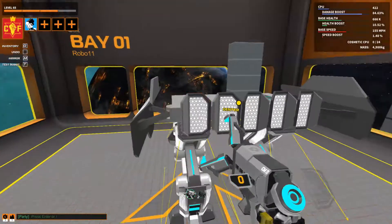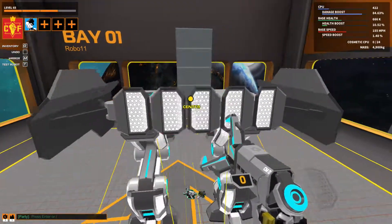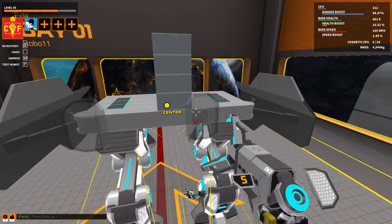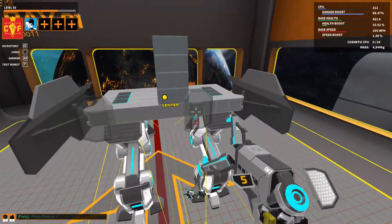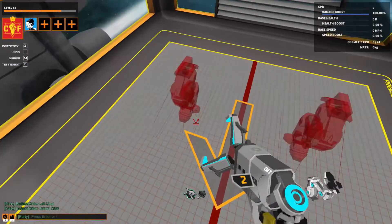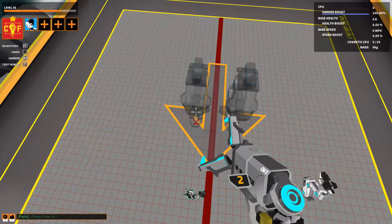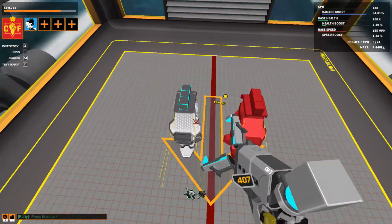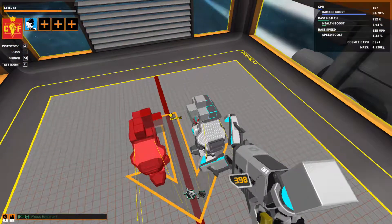It's a shame it doesn't fit like that - one block off. That looks good enough. Actually let me try the mirror thing. Yeah, because if your robot isn't centered to begin with it won't mirror properly. The center line is on the floor. I don't believe you can pick up the whole thing and move it. All right YouTube, here we are - I'm building a new mech and hopefully it doesn't look like crap. We can only pray, right?